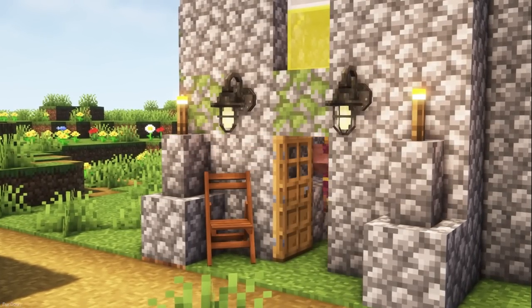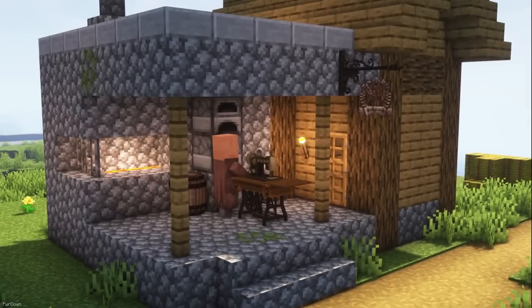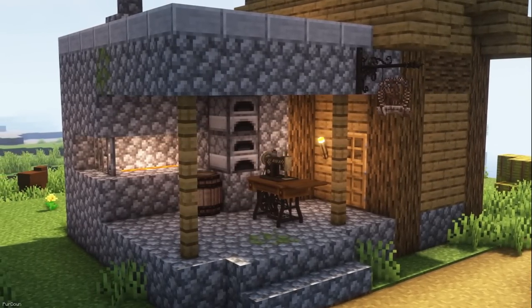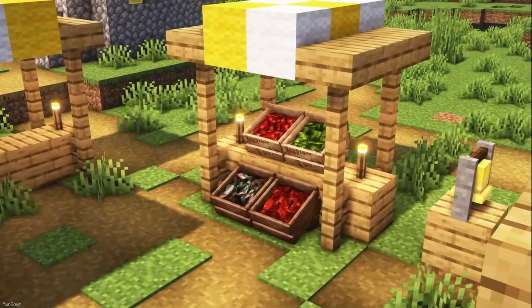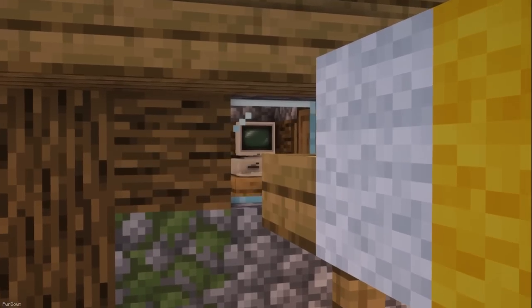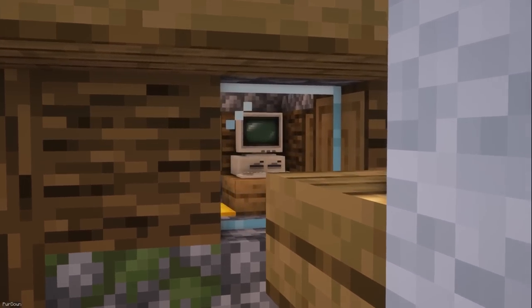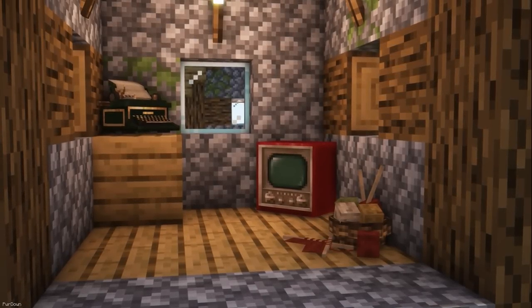Here's another custom item texture pack called Miniaturia. Packs like this are some of my favorites, as they allow you to introduce lots of new items with very little work. This pack includes different items like foods, breadboxes, coffees and juices. When it comes to decorations, there are lots of blocks like TVs, phones, typewriters, pianos, tables, chairs and lamps.